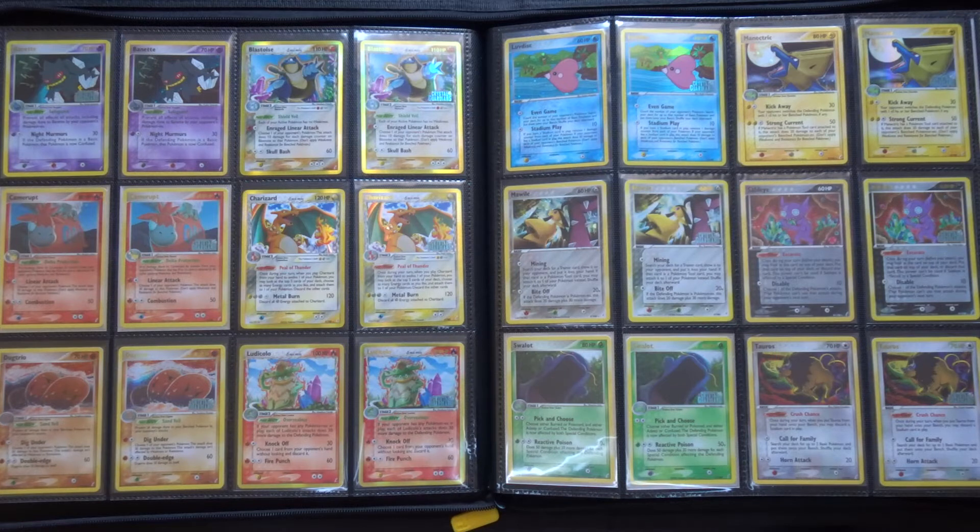There are 100 cards in the set. There are 13 Holos, 16 Rares, 30 Uncommons, 10 EXs and 2 Gold Stars.